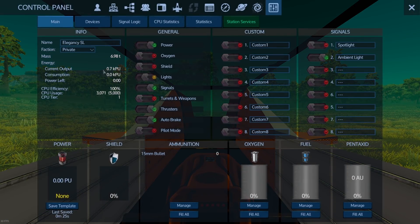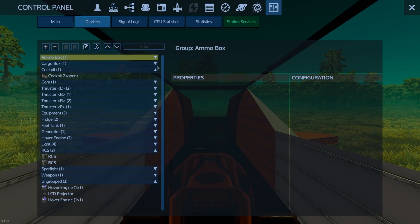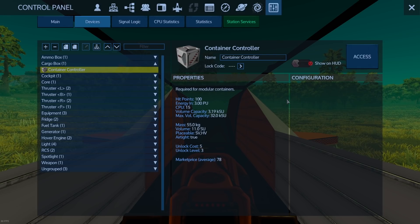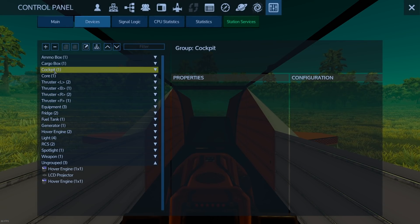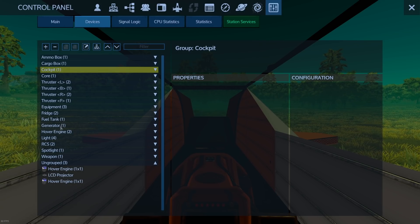F to pilot — oh wow, this thing is cool. Press V for third person mode. Let's look at its devices: ammo box, cargo box — how do I access it? Hit the access button — 3188 capacity, that's pretty freaking good! It's got thrusters, an armor locker, a detector, wireless, fridges, a spotlight. I'm a fan now — this is really good.